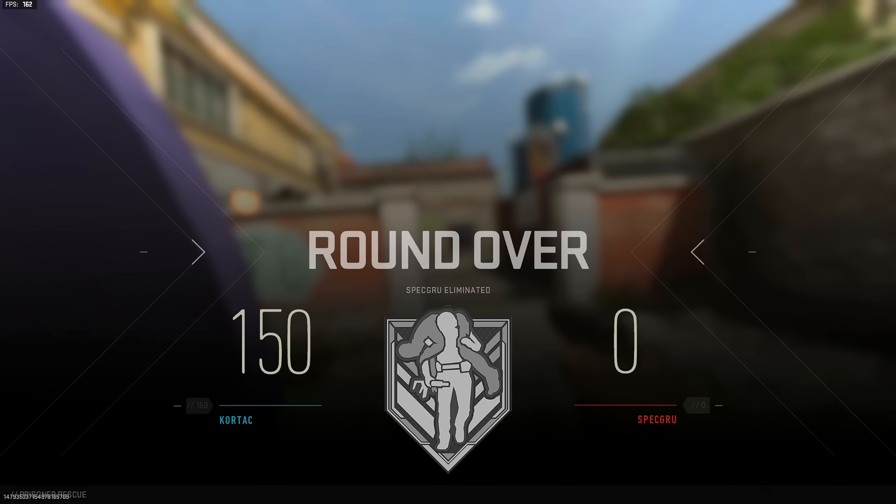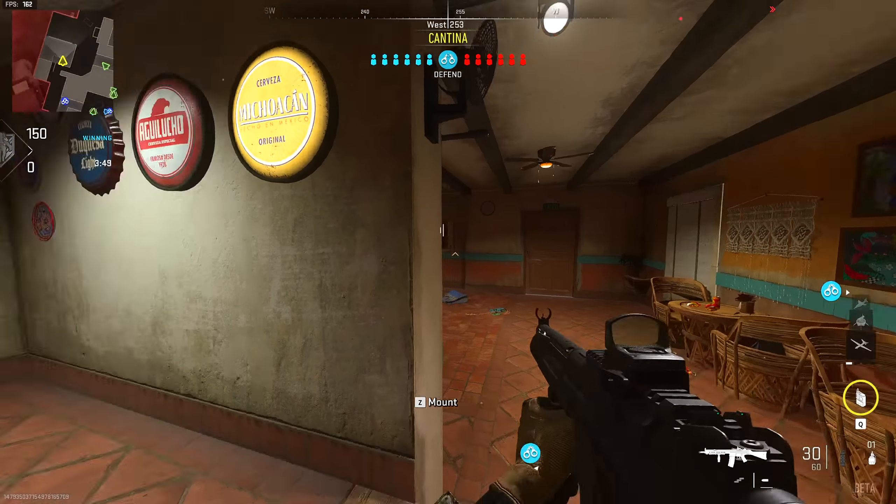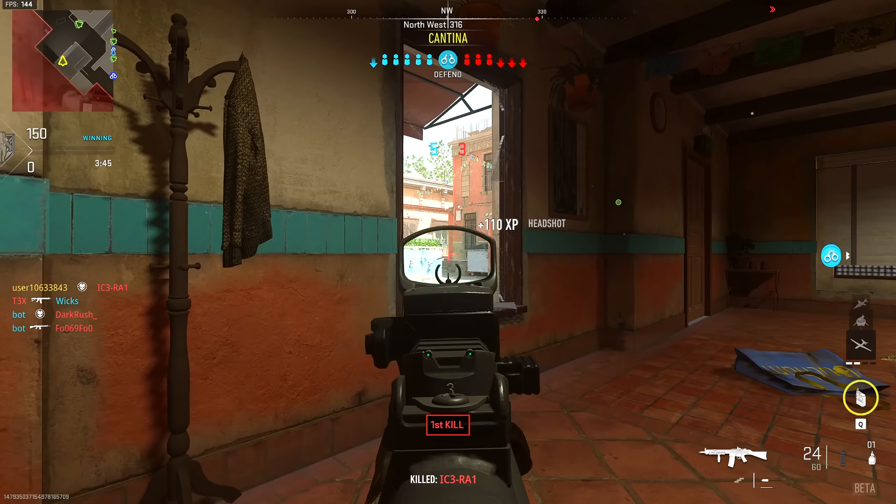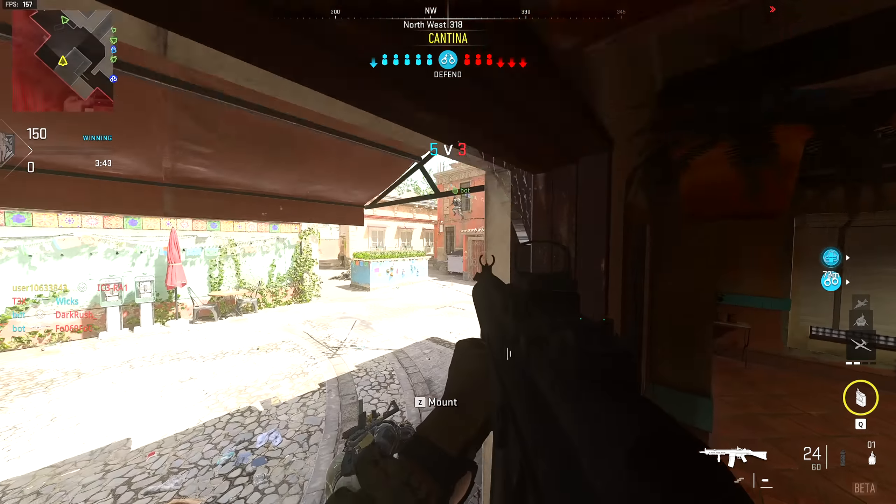I don't have anything written down, I'm just going to be going off the top of my head. Let's start with visibility. The overall visibility when you're not in a gunfight is actually not that bad. It's not too hard to spot enemies. There might be certain areas where the lighting is a little weird, where it can be really dark if you're going indoors, but overall seeing enemy players when you're not shooting is pretty good.